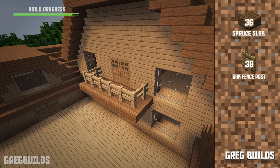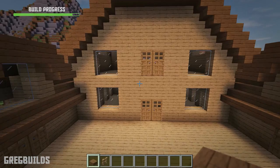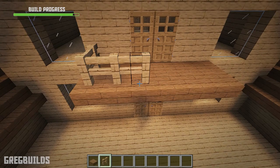Step 8. Now we can work on the exterior decks. We'll need 36 spruce slabs and 38 oak fence posts. Next we can add in spruce slabs under the exterior doors, and we can make these decks 6 slabs wide and 2 slabs deep. Then we can add oak fence posts on top. Then we can do the same for the back 2 balconies as well.